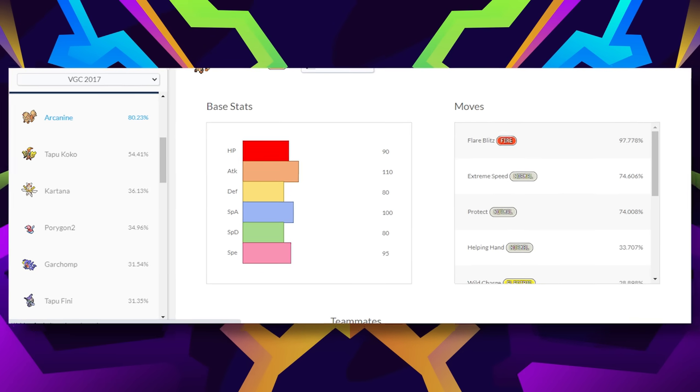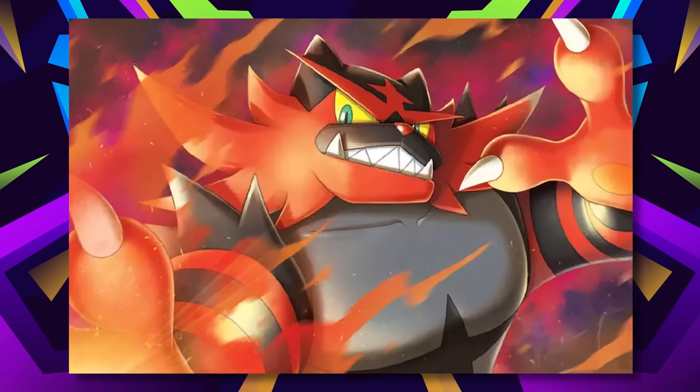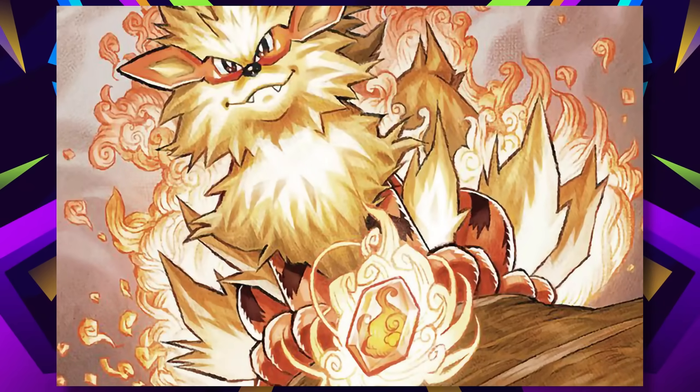And then we had to deal with Incineroar here — Tony the Tiger — who got the same exact ability and pushed Arcanine out of the metagame. I like Incineroar a hell of a lot more than I used to, but I gotta say, I like Arcanine more.